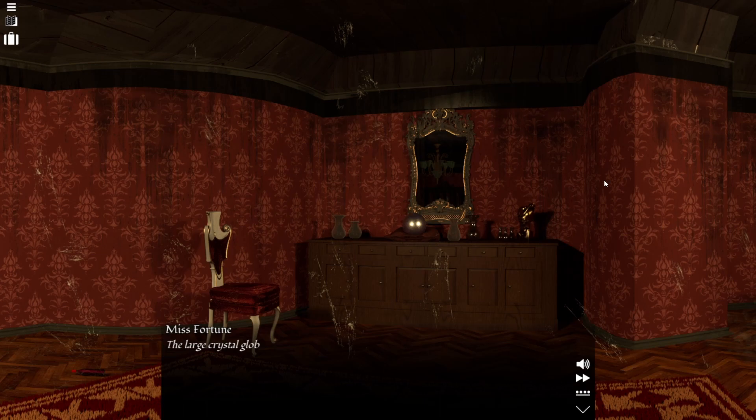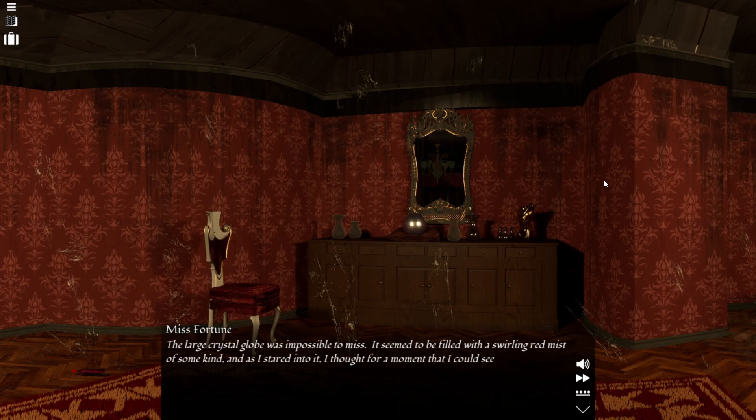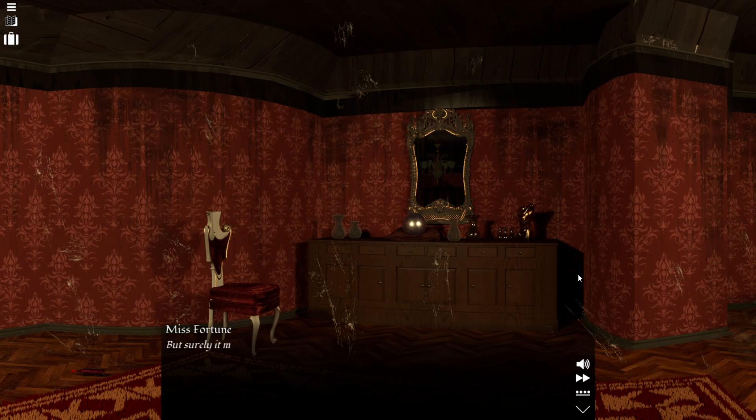The large crystal globe in the cabinet was impossible to miss. It seemed to be filled with a swirling red mist of some kind. And as I stared into it, I thought for a moment that I could see a pair of malevolent eyes — or was it just one? Staring back. But surely it must have just been my reflection in combination with the dim light.